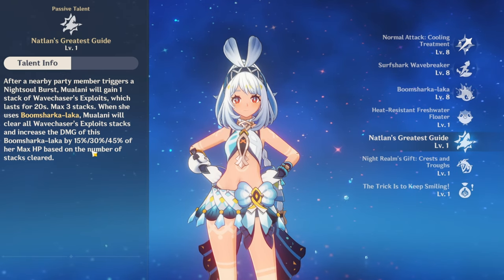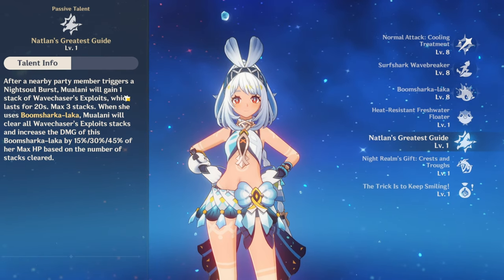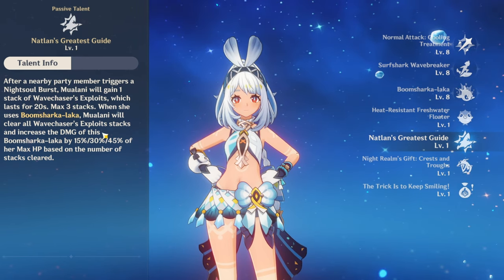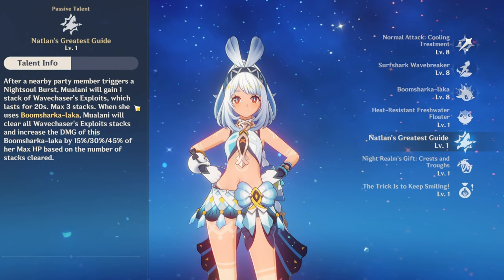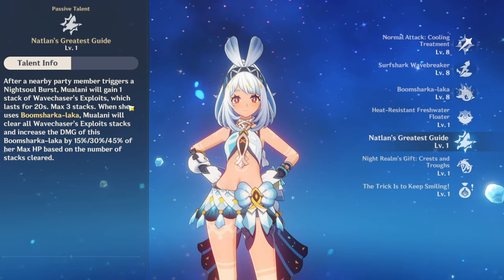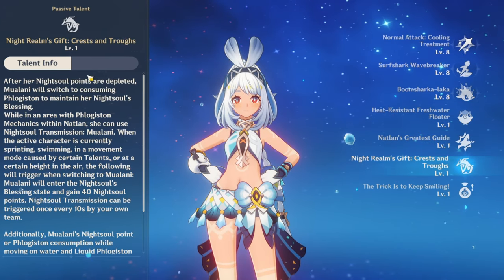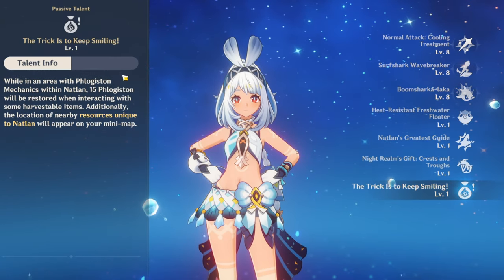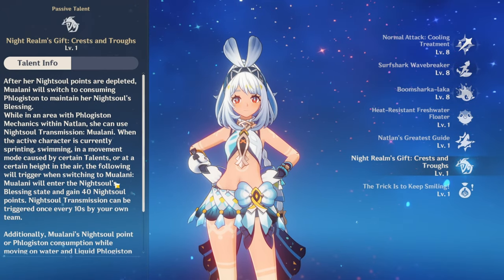Her other passive talent is Boom Sharkalaka — that's her Q. As long as you get 3 stacks of Wave Chaser exploits when you use your burst, it does 45% of her max HP. I guess that's the reason why it did 165,000 damage. Night Realm's Gift is an overworld passive where she can get Felicigin and Natlin resources — she gets Night Soul points, which is great for traversing through Natlin.